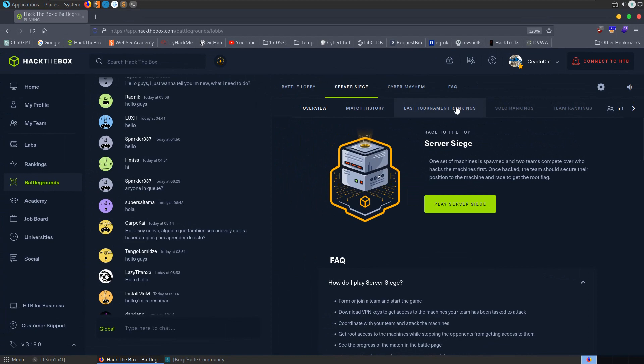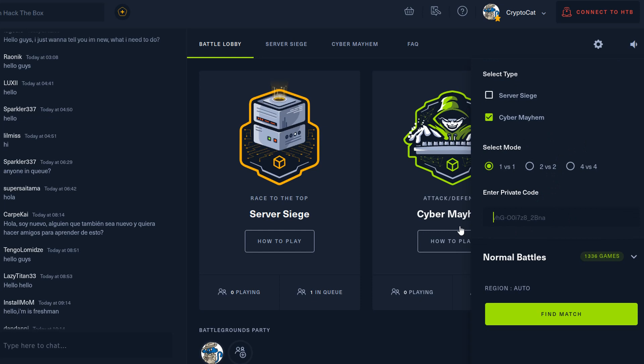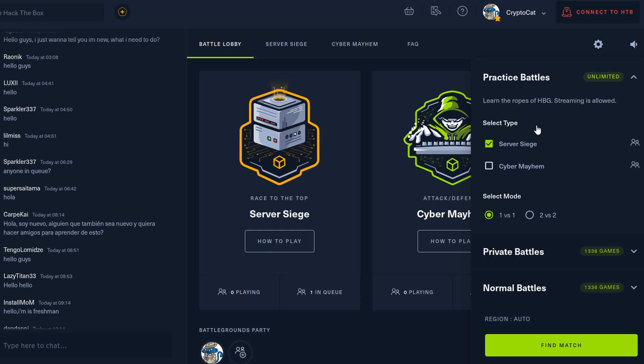Going back to the battle lobby, you have some options: practice battles which allow streaming, where you select the type and mode — 1v1 or 2v2. There are also private battles where you get invite codes to set up with friends, or normal matchmaking. I'm particularly curious how many variations of boxes there are — do they mix and match vulnerable software and configurations automatically, or is there a set of 10 or 20 boxes? Because if you spend a lot of time on it and there's only 10 boxes, you'll memorize the solutions and it becomes less skill-based.